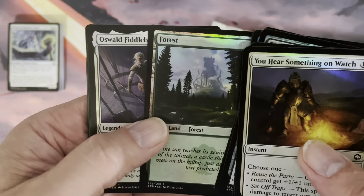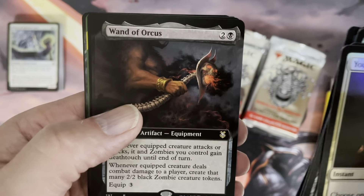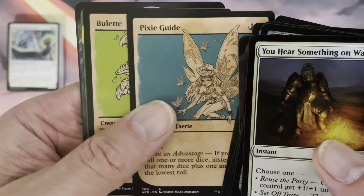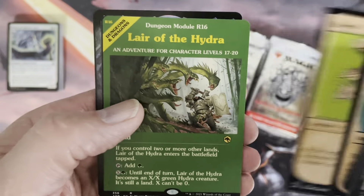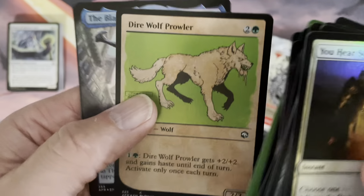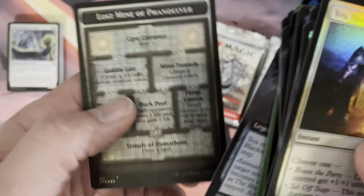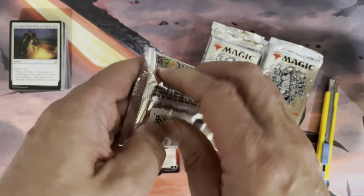In the last pack we did get those five showcase cards. Oswald Fiddlebender here as a rare. Wand of Orcus is the commander card. Grazlax - a legendary creature. Pixie Guide - common card, two of these in collector boosters, what are they doing there? Lair of the Hydra, a rare card in the module cards. Dire Wolf Prowler, common but foil. The Black Staff of Waterdeep is our foil extended art. And a foil double-sided token. We have two Mythic Rares only.